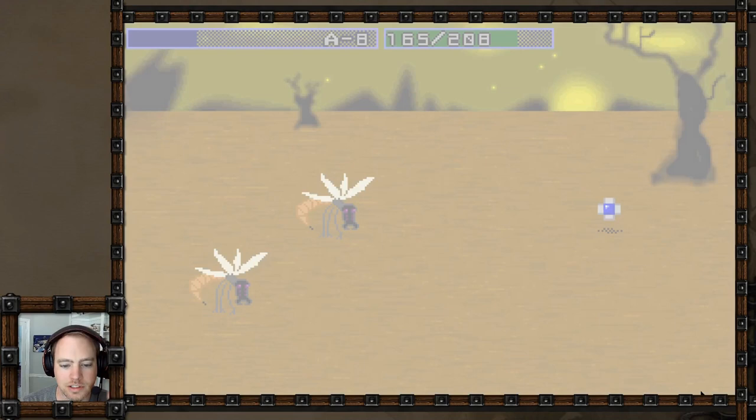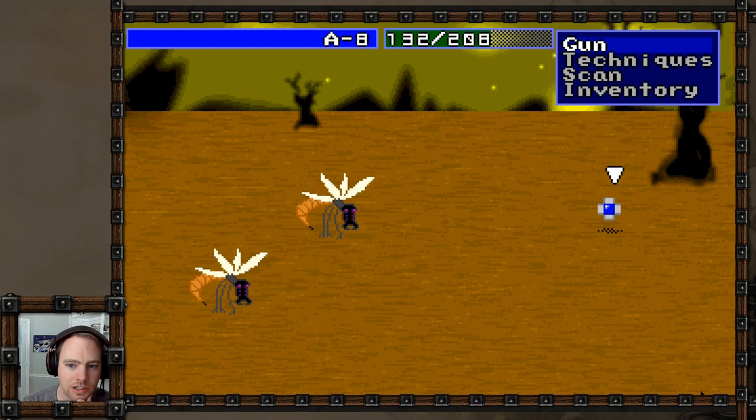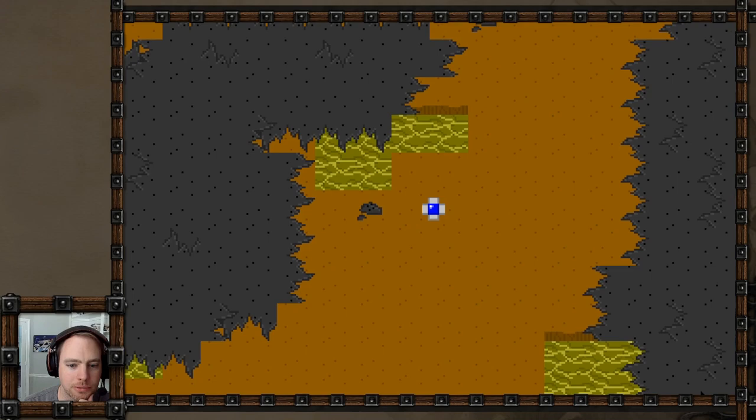We've got some straight-up mosquitoes - oh, marsh flies. I keep thinking of good ideas and I don't want them to go to waste. Like, I want to make it so if you upgrade, your health goes up but your ammo doesn't, because that doesn't make any sense. I can see myself working on this. Let's use a repair kit. I forgot to give the enemies any rewards - that's lame. Let's go back up to that cave.